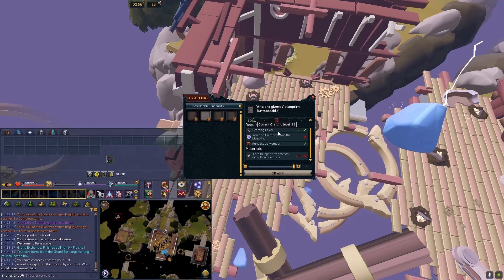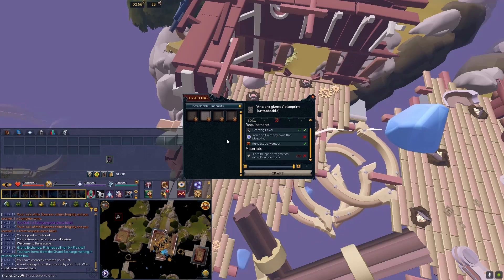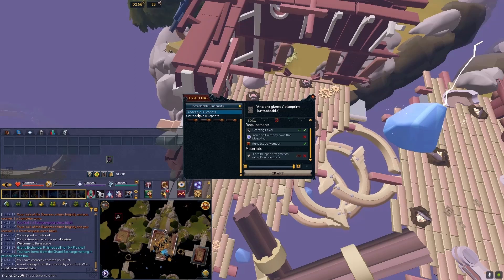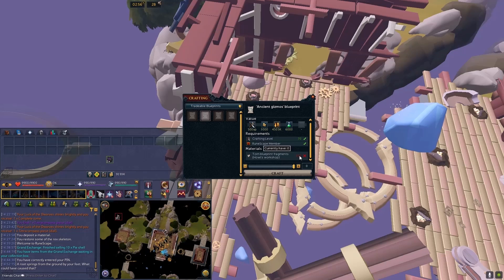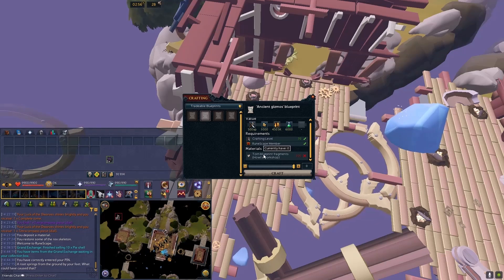You'll need level 70 Crafting. The tradeable version, which can be sold on the Grand Exchange, will cost 300 torn blueprint fragments.